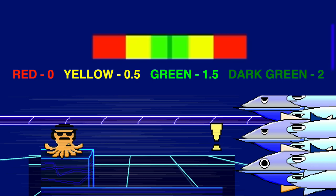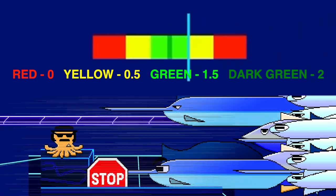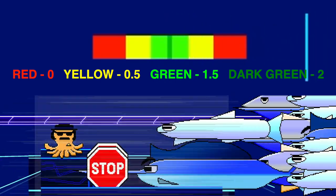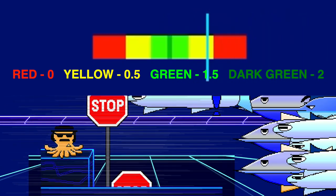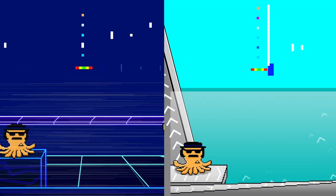Now I'll play this clip again. All right, I think that should now give you a good enough understanding of how this actually works in the game. I now want to show you the difference between this level, Exit 404, and Upstream Overpass, the level I showed in the intro.